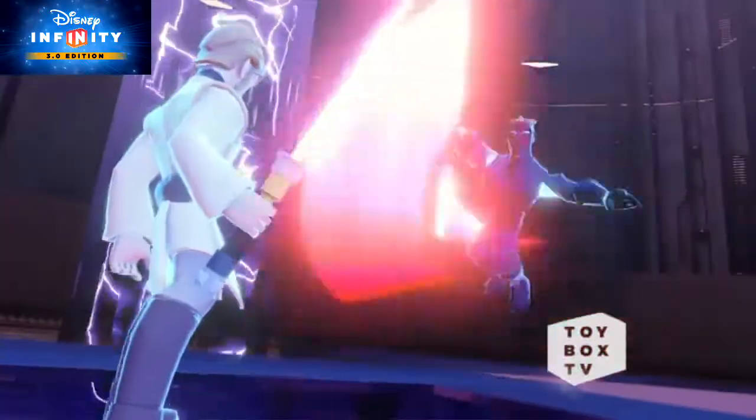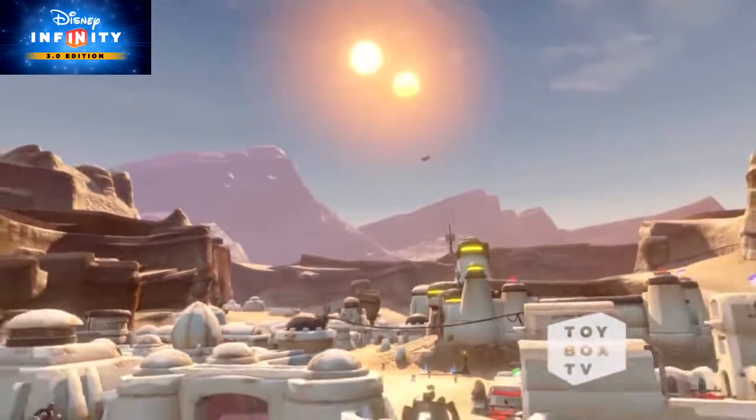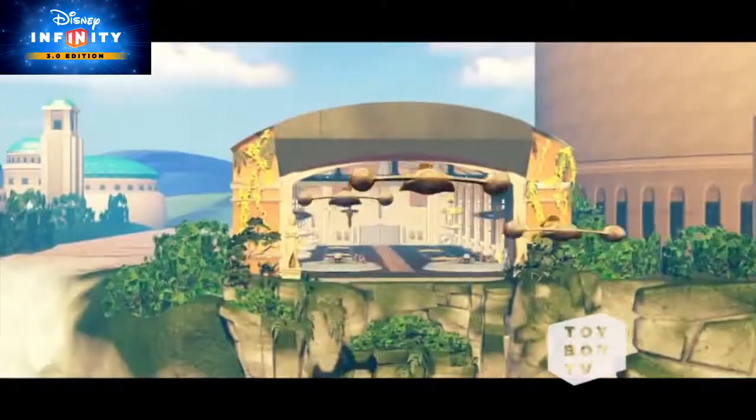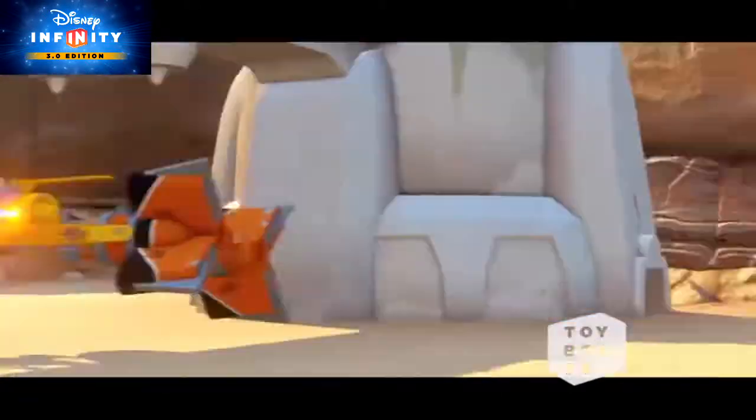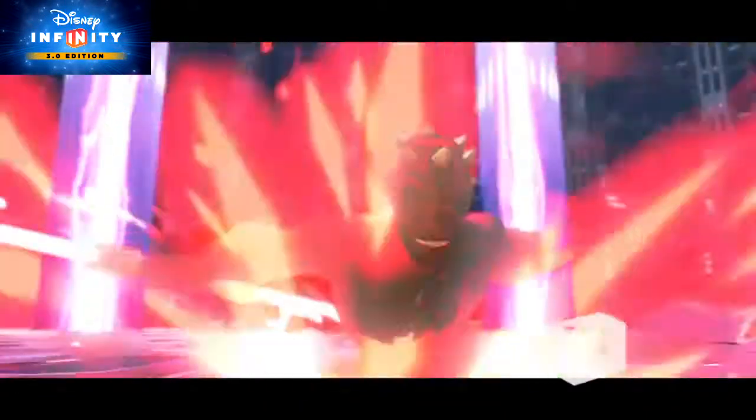This playset takes place during the latter years of the Clone Wars, where you can explore four beautifully crafted worlds: Tatooine, Coruscant, Geonosis, and Naboo. Along the way, you'll be able to pod race, master your lightsaber skills as you slice through battle droids, and take on villains such as General Grievous and Darth Maul.